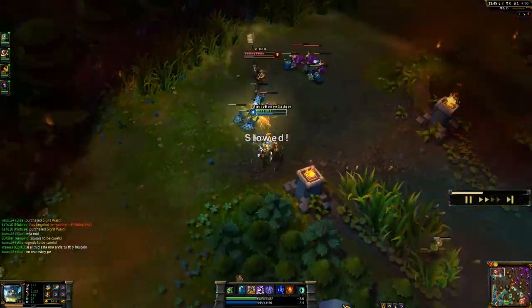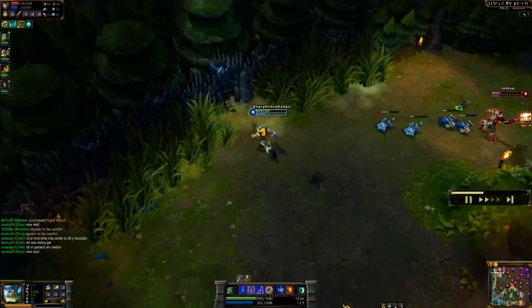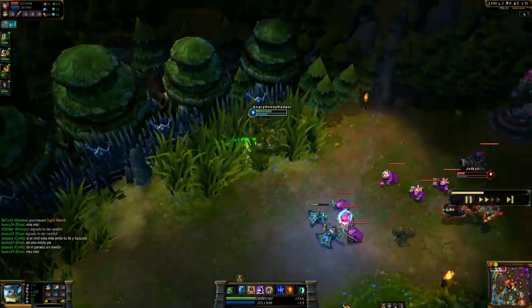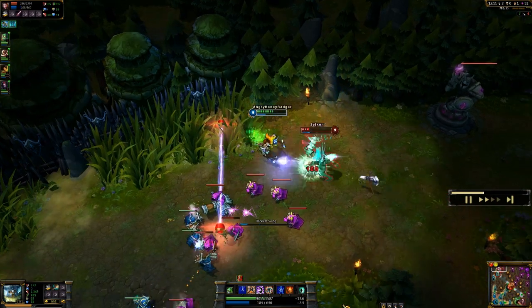I don't really have to worry too much about attack speed because of my passive, which is Berserker Rage. Basically, for every 1% of health you're missing, you gain 1% attack speed. So as you get lower in a fight on health, you will keep increasing your attack speed, and that is very nice.